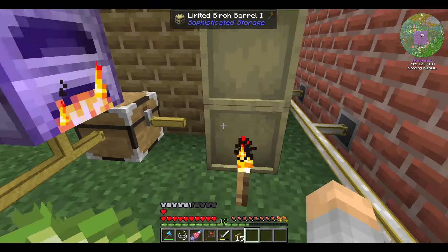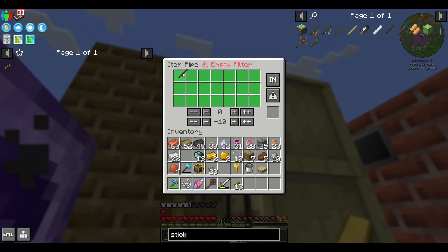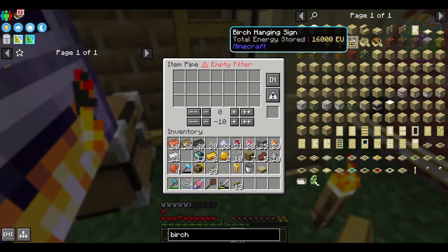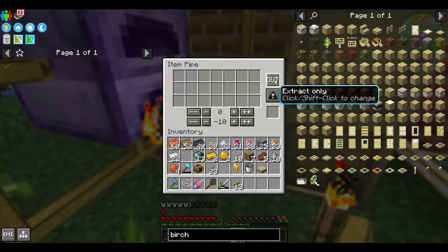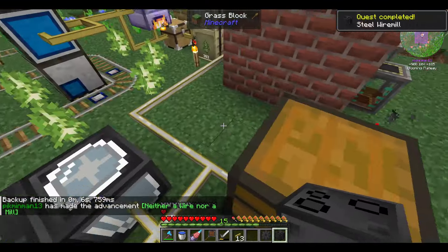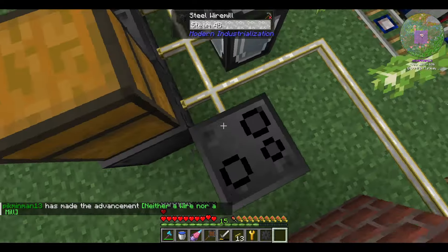With the ability to make more steel comes the ability to make more item pipes. This means I can set up some limited barrels to handle all of the stuff being produced by the tree farm. I would rather use the Modern Industrialization barrels, but these work better, so unfortunately that's my option. It is also far easier to upgrade these. With all of that in place, it's time to get into the realm of electronics. We're not 100% there yet, but a wire mill is going to let us make wires.